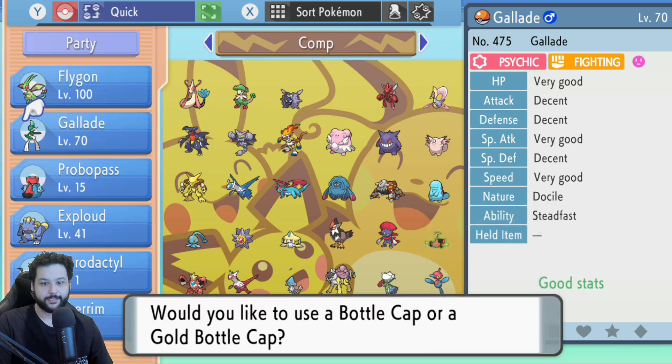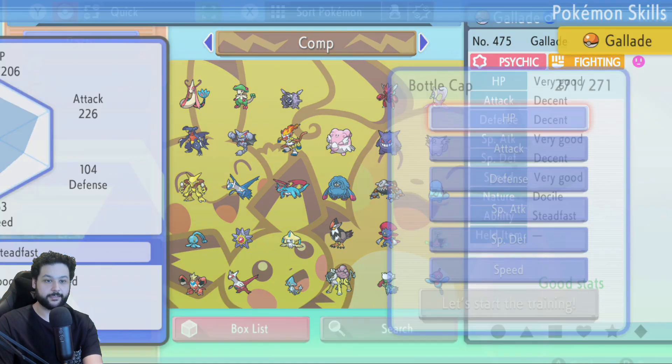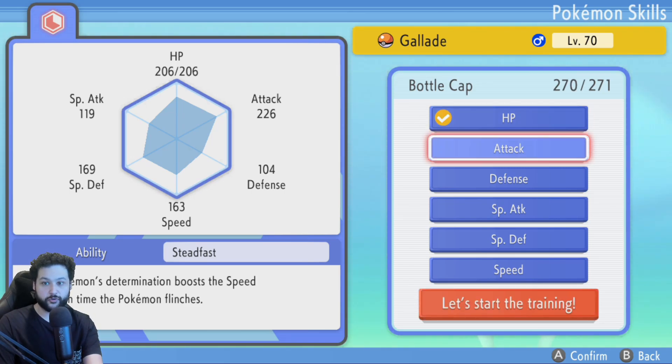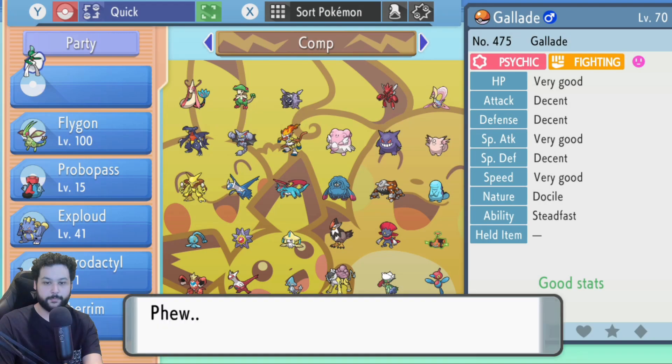Hit A again to select Yes and load up his IV menu. Use the left stick to go to Flygon, hit A on Flygon, then hit Select. You'll be prompted to use a bottle cap or a gold bottle cap — hit A to pick up the Pokémon. If you have both types, use the right stick to choose whichever you want. Hit A to use the bottle cap, then hit up on the left stick to swap Gallade with Flygon. Now we're on Gallade's menu — it's level 70 and none of its IVs are maxed — so we hit A to max all the stats.